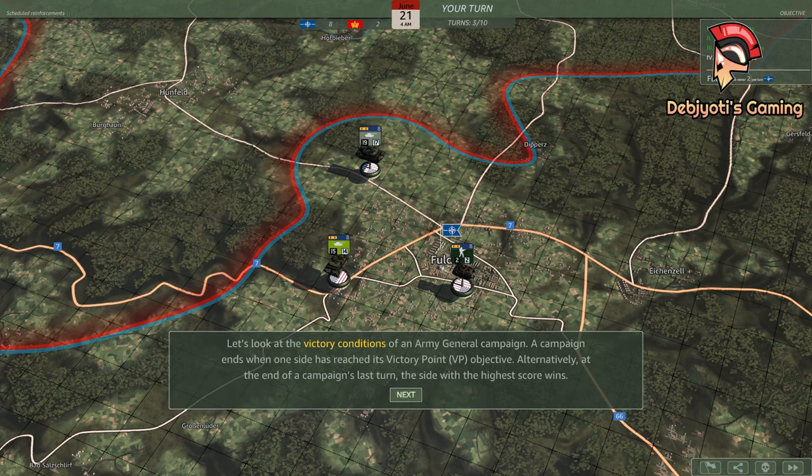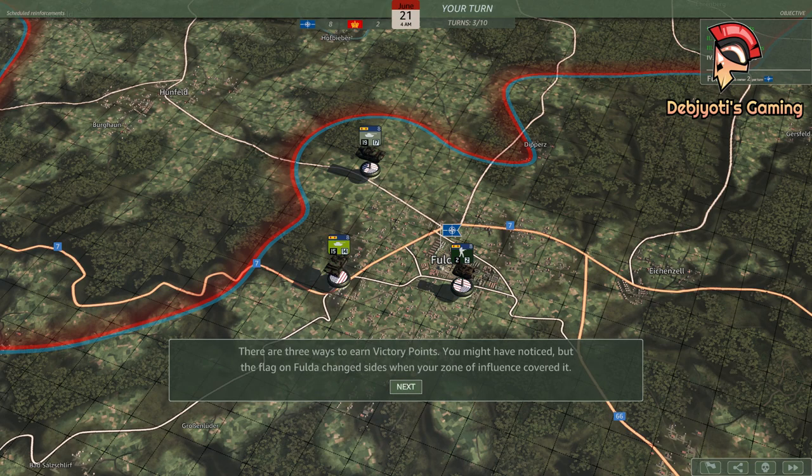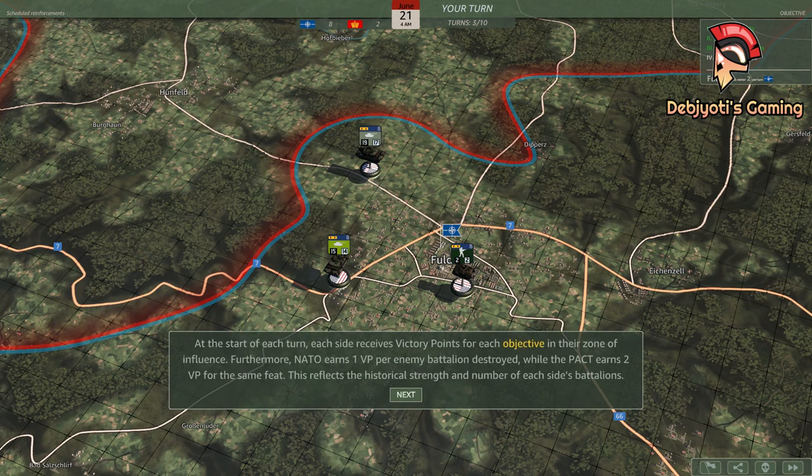A campaign ends when one side has reached its victory point objective. Alternatively, at the end of a campaign's last turn, the side with the highest score wins. There are three ways to earn victory points. The flag on Fulda changed sides when your zone of influence covered it. At the start of each turn, each side receives victory points for each objective in their zone of influence.